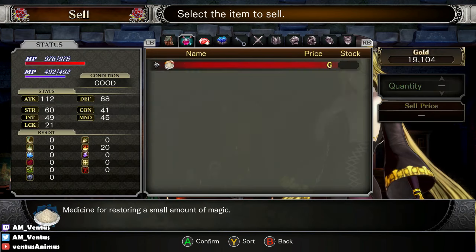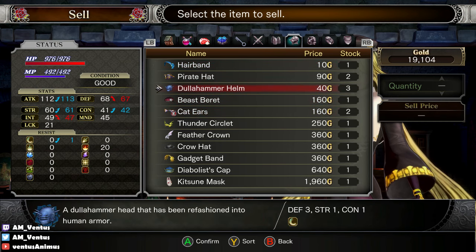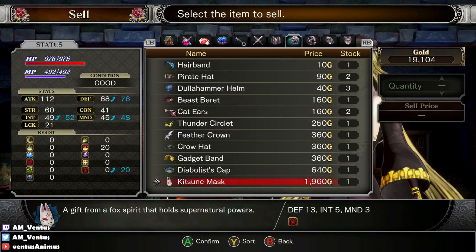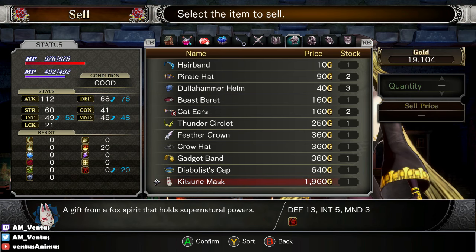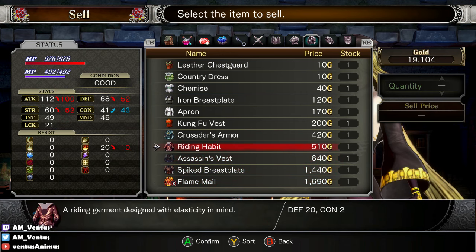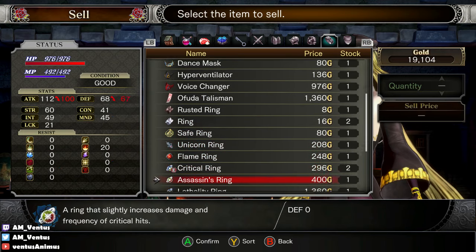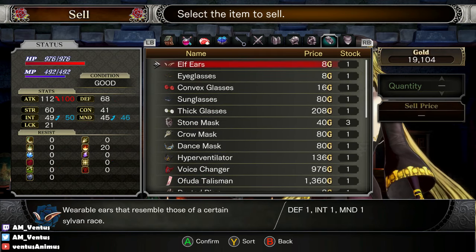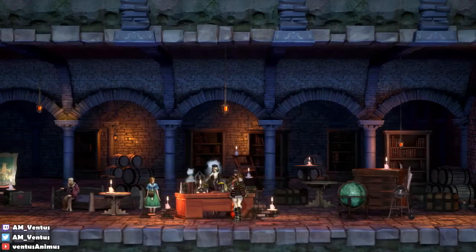What can I sell that I don't need? Dull Hammer Helm — it's pretty bad. Kitsune Mask is pretty good, it's really good — it's like the super upgraded cat ears. But then I can't get rid of the cat ears, can I? That's ridiculous.